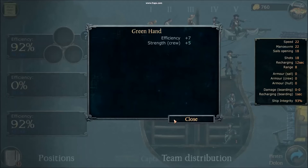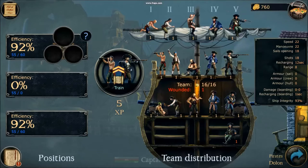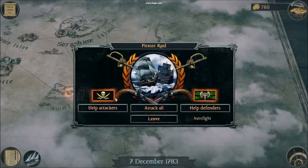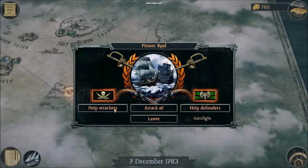As you can see, efficiency 7, strength, strength hull. This is a pirate raid, I'm a pirate so I'm going to help the attackers.